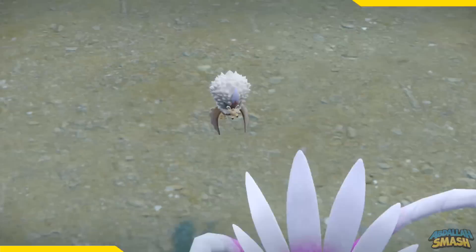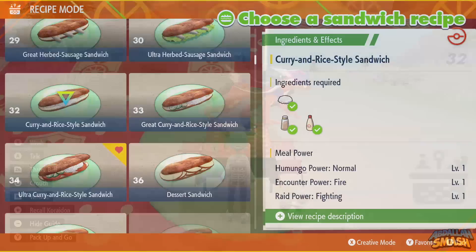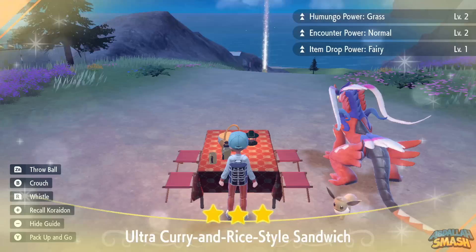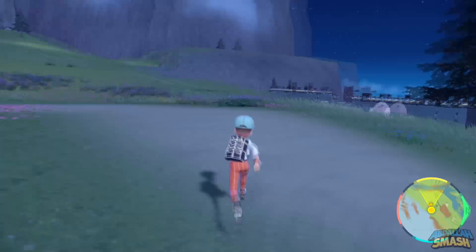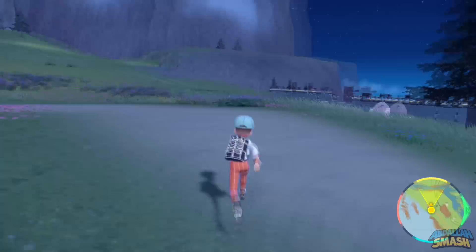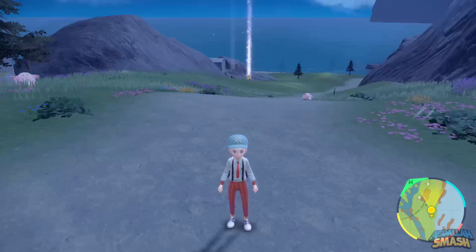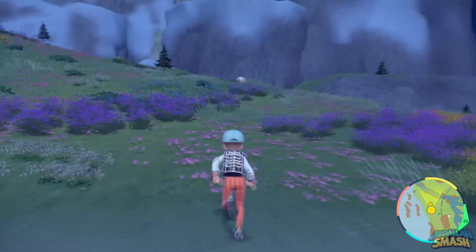Now, if the Pokemon from the mass outbreak isn't what you want to shiny hunt for, use this same method of Picnic Resetting after you make a sandwich that gives off a specific encounter power of the Pokemon type that you're looking for. Keep in mind that the shiny odds of a wild encounter outside of mass outbreaks is a lot less, sitting at 1 in 4096 for full odds, or 1 in 1365 if you have the shiny charm. Here's an example of me attempting to find a shiny Chansey - I made a sandwich that allows for normal encounter level 2, found Chansey's natural habitat, walk around to shiny check, set up a Picnic if I don't find the shiny, and rinse and repeat. There's no need to knock out any of these with Let's Go mode, so all I have to do is walk around and observe.